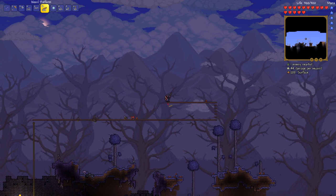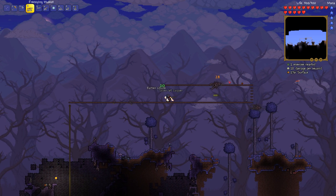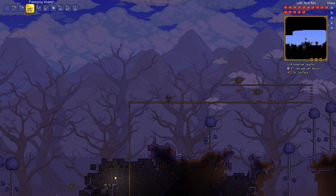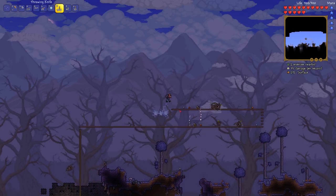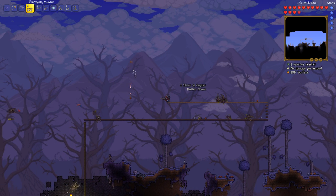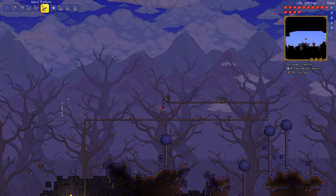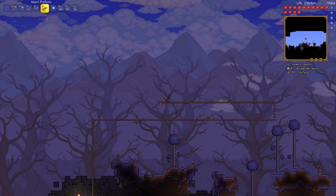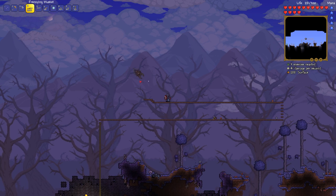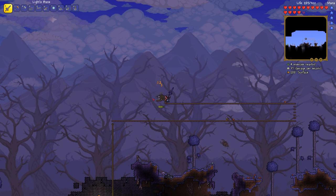Now we've got to be careful — if I jump up I'm starting to leave the biome. Like I mentioned, you don't want to leave the biome; he might not follow me up there. So this will be as high as I go. I've got to build as fast as I can. Here's where having a sunflower would be really nice — decrease those spawns. Stop making stairs! I gave Smart Cursor a try and I regret it instantly.